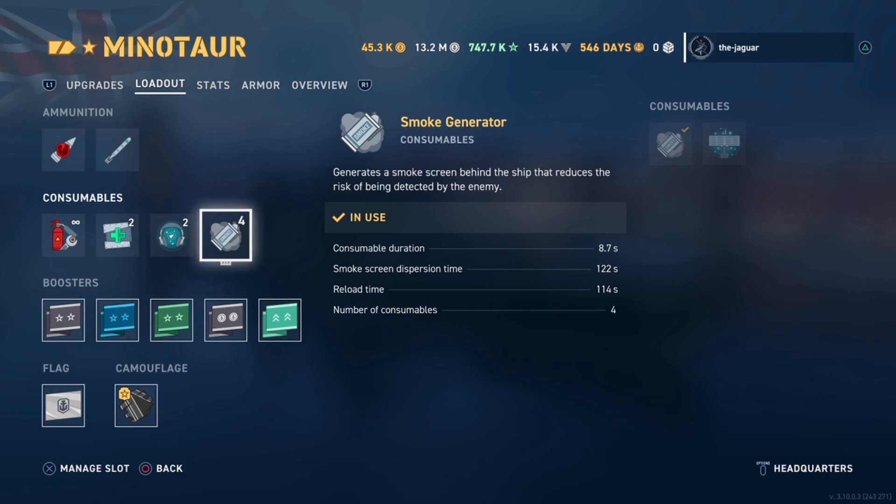The smoke duration is 8.7 seconds — it's pretty short, so you can't really be moving around when you hit the smoke. You've got to be below 25 knots and come to a dead stop or reverse so you won't overrun your smoke screen. The dispersion time is 122 seconds, and the big deal is the reload time of 114 seconds. You have four consumables with this build.